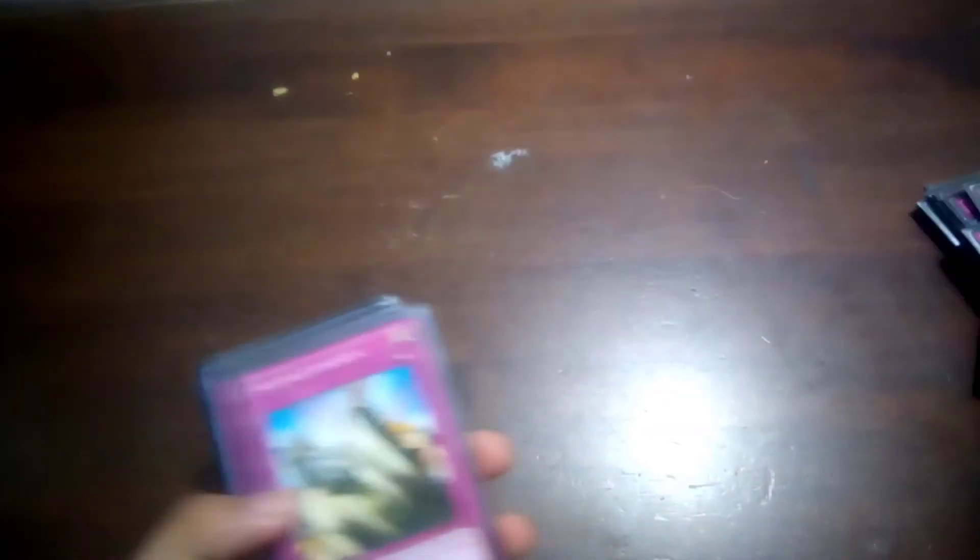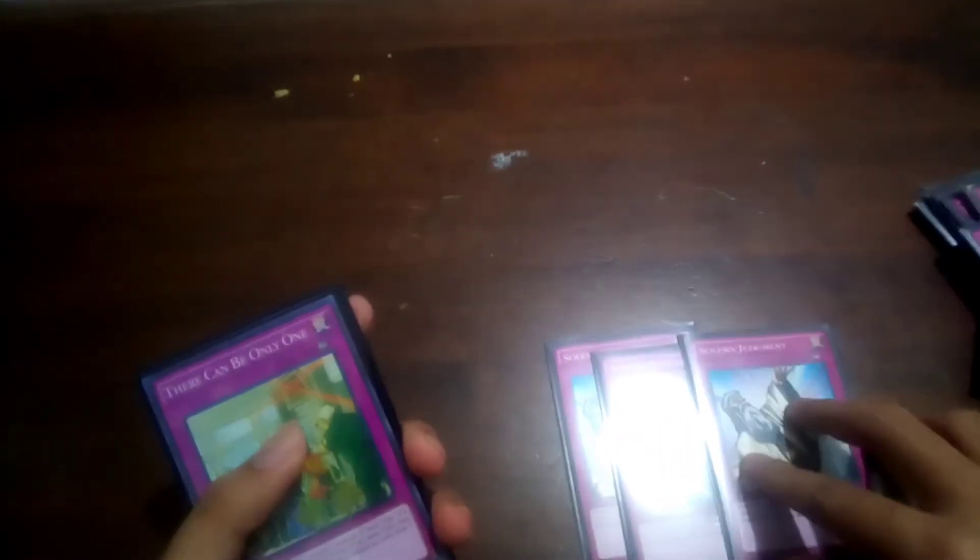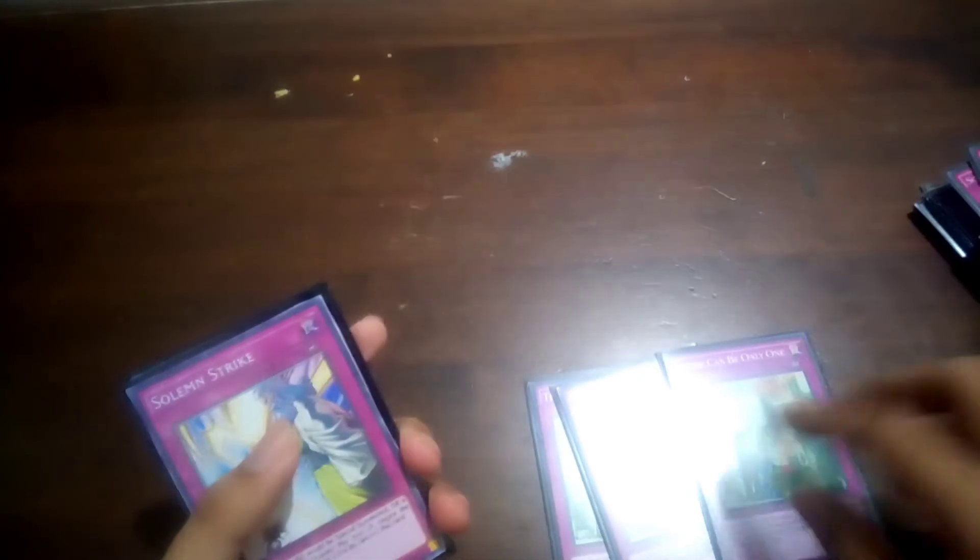Then we have 3 Skill Drain because it is a powerful floodgate in this meta. Then we have 3 Judgments. I play 3 Judgments to prevent Harpies, Lightning Storms, and any backrow removals. I play this card because I feel like Golden Lord is a big card for them to overcome — Golden Lord is enough to beat their monsters one by one. Then we have 2 Solemn Strikes for special summon negations, 1 Golden Land Forever, and 1 Imperial Order.